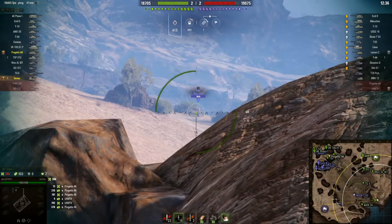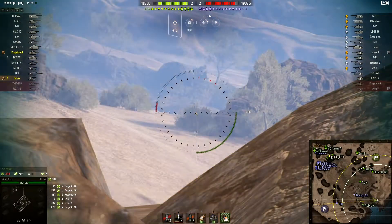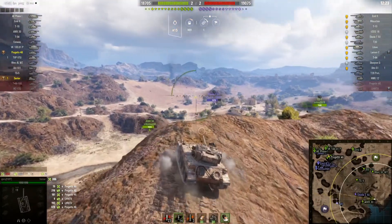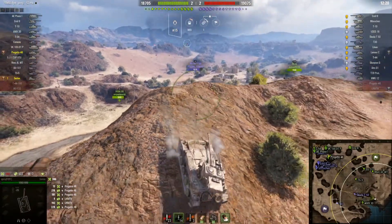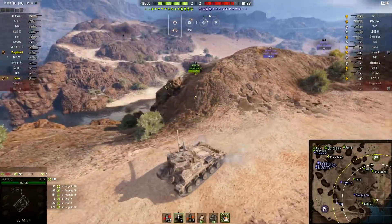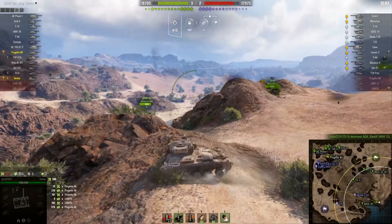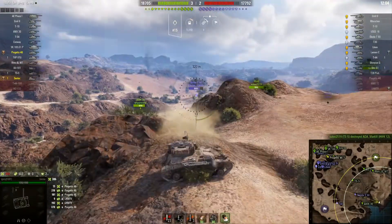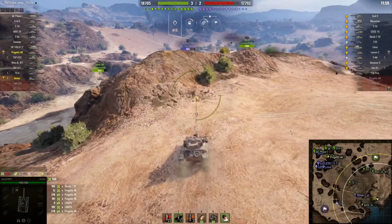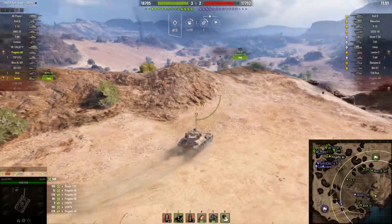32% is pretty good camo values, but not the kind you'd expect from a light tank. It's not an ELC Even 90 or one of those French tanks with 35–38%. 31% is very low for a light tank. To compensate for the poor camo, this tank has really good view range — one of the highest in the tier 8 realm at around 491. If you're running binoculars it's a different story, but with BIA crew, optics, food, and vents you can hit 491–492.